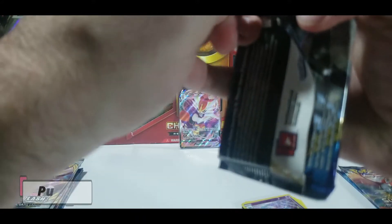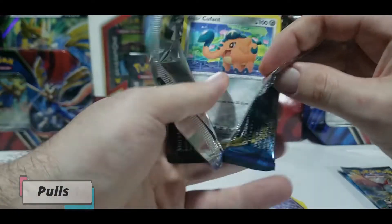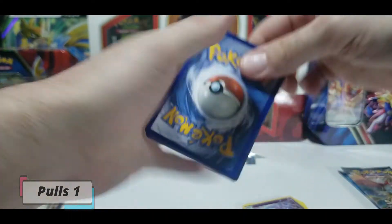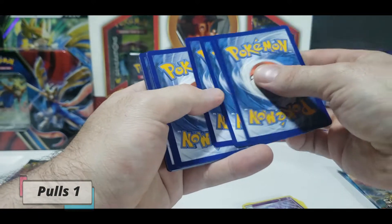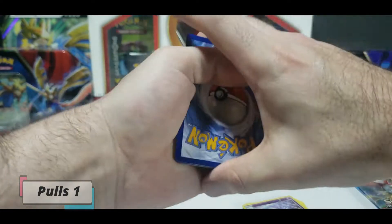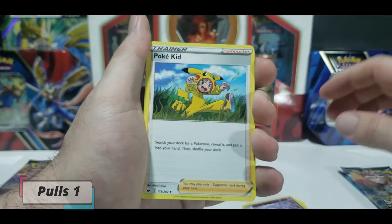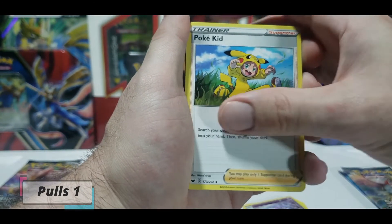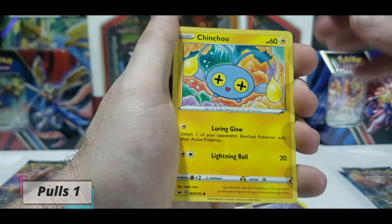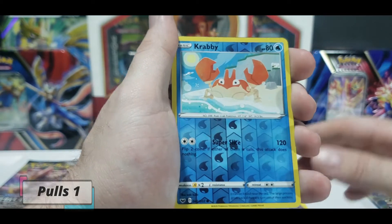That is a rough pack to open! I feel like I needed a combination code for that one. Water Energy to start it off. We got a Balloon - we're flying. Poke Kid - if they had costumes like that when I was young, I would have loved it. Cue Font, Ball Toy, Chin Chow, Sizzlipede, Zigzagoon, Crabby as our reverse.